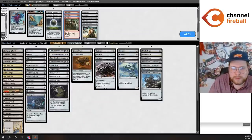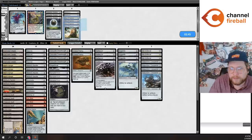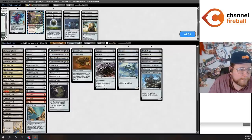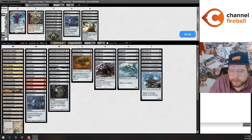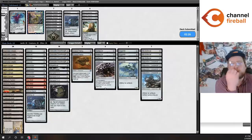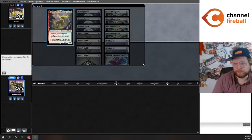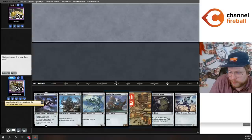I definitely want Gut Shot against the Fervent Champion, Esper Sentinel, Ragavan deck. Pithing Needle is pretty good against them too. Let's cut the Welding Jar — they do bring in Wear/Tear, and that can regenerate Saga which is kind of a problem. I'll swap the first Welding Jar for the first Bauble. I think you could maybe cut the Baubles from this deck — they're okay and I like them more in this deck than other affinity shells, but it's clearly the weakest card in the deck.